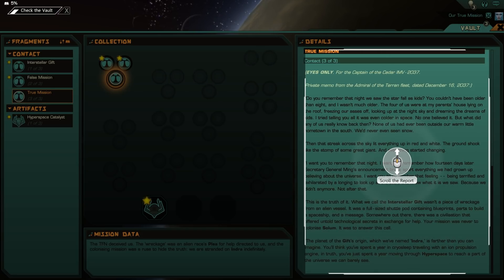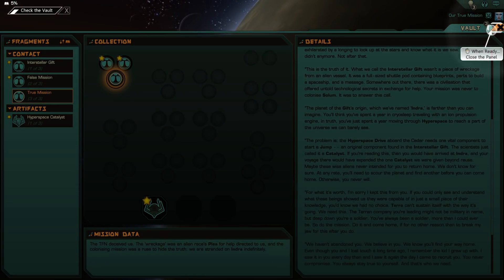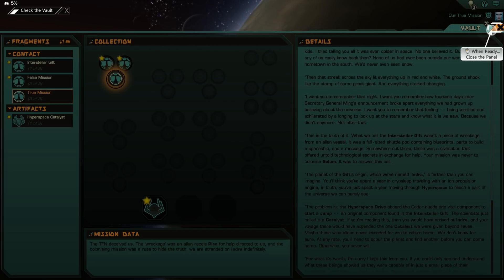The true mission document reads: Do you remember that night we saw the star? What we call the interstellar gift wasn't a piece of wreckage from an alien vessel — it was a full-size shuttle pod containing blueprints, parts to build a spaceship, and a message. Somewhere out there was a civilization that offered untold technological secrets in exchange for help. Your mission was never to colonize Solemn; it was to answer this call. The planet of the gift's origin, which we've named Indra, is farther than you can imagine. In truth, you've spent a year moving through hyperspace to reach a part of the universe we can barely see.